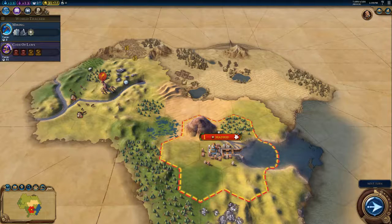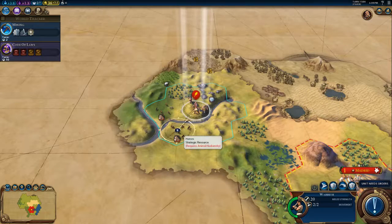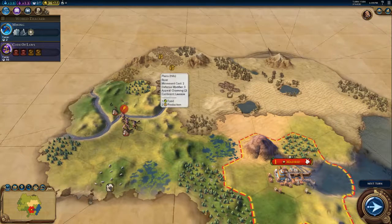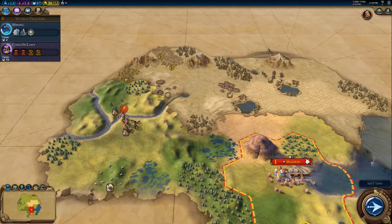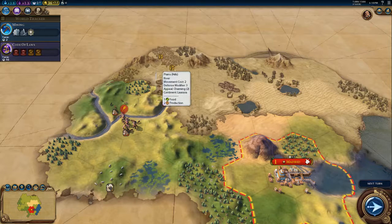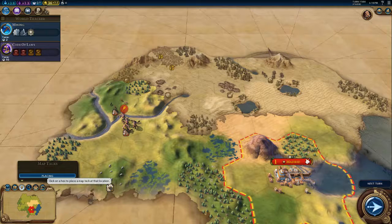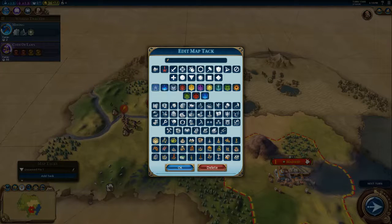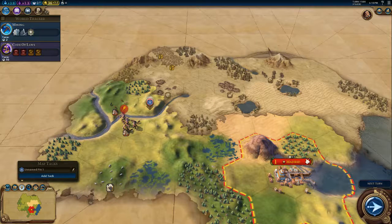Two more turns and we get our scout. This area over here is looking really nice for a new city — it's on a hill which gives us production, we've got fresh water, we've got rice nearby and I can see the edges of a border. So I'm going to take a mental note that this would be a great place to build a city. I can place a pin here and click city center, and now there's a little icon to remind me I wanted to place a city center there.